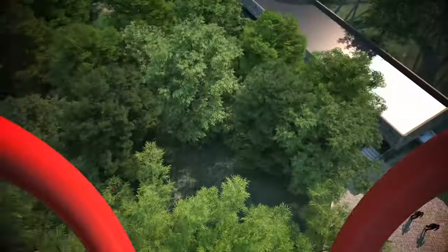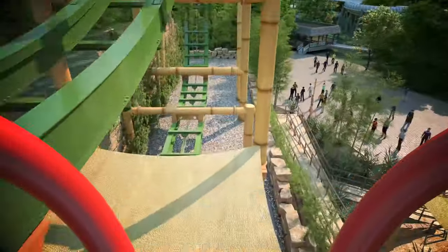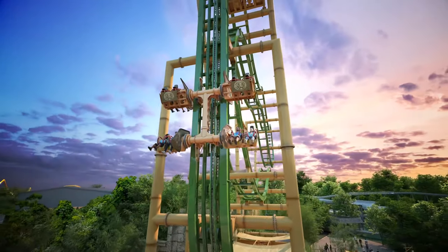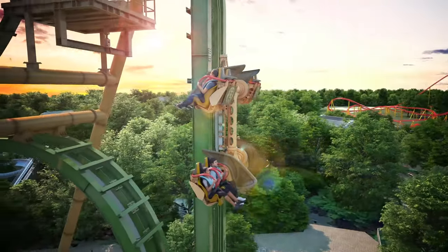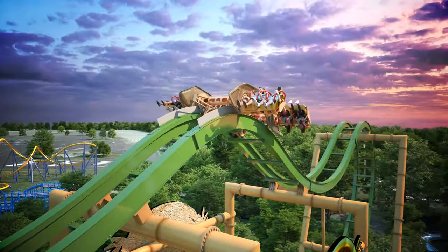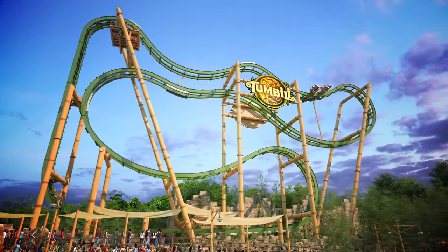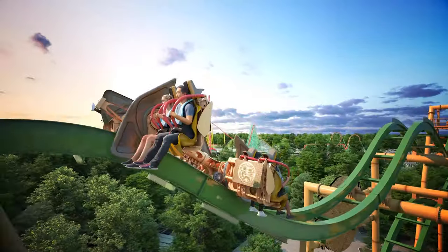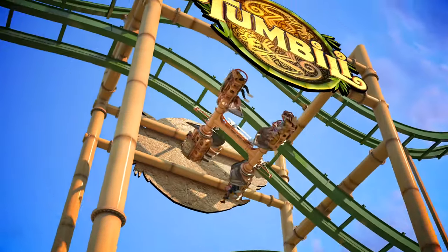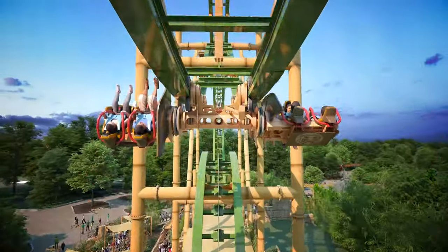In the next couple of years, this coaster probably will not be the anchor of the land — they're going to come in with a Volcano replacement, which is probably going to be a grander attraction. One of the main things I hope for with this smaller model is that the ride continuously flips more than some of the other standard 4D Free Spins. What they show in the POV animation is you flipping about four times, which is obviously the best-case scenario — hopefully it will execute that when it's actually built.